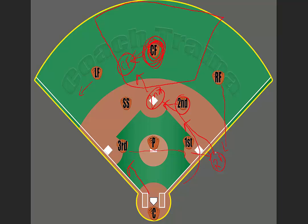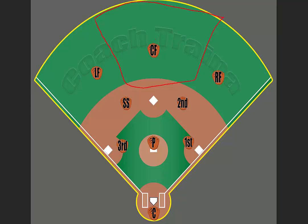Out of 99 out of 100 times, you're not going to need to be in that position. But that one out of 100 times, we want you in that position in order to successfully make the play. That is how teams score extra runs — by us not being in proper position when the ball is put into play.